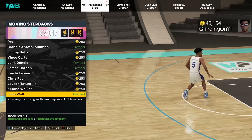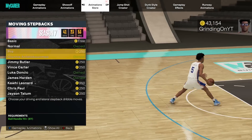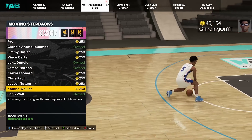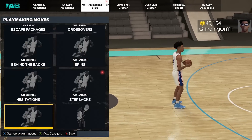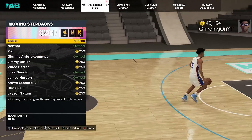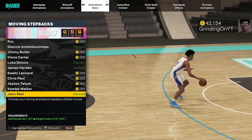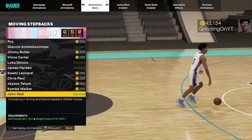Moving step back — wait, it says there's a new one but I don't see it. Why does it say there's a new one but there's not a new one? I think that's a glitch. Triple threat style — nothing new. Park flashy passes — nothing new. I'm weirded out by the moving step back. If y'all can figure out which one is new let me know in the comments.